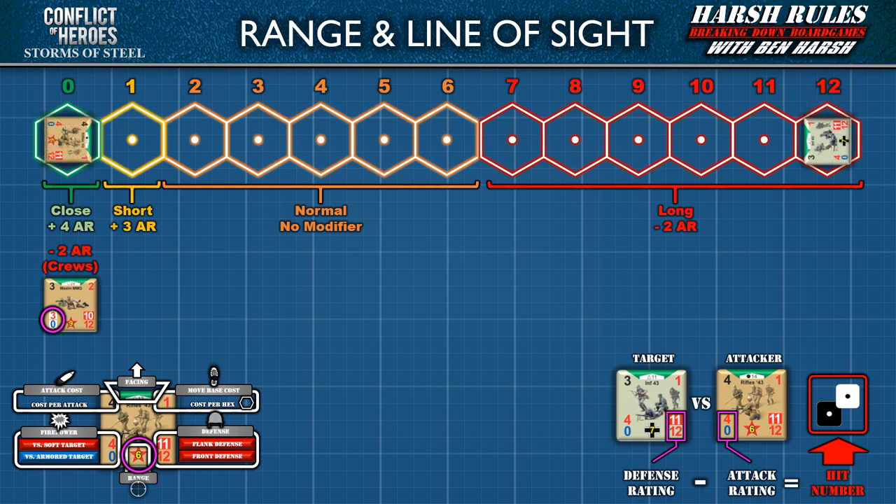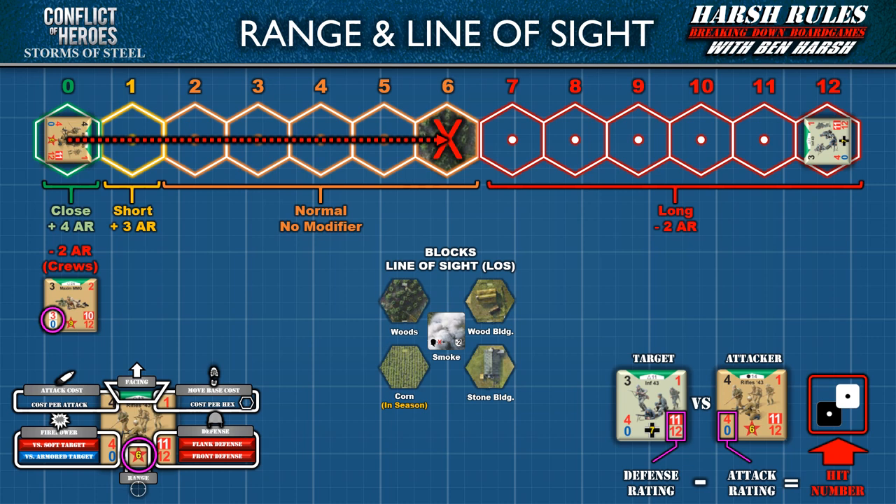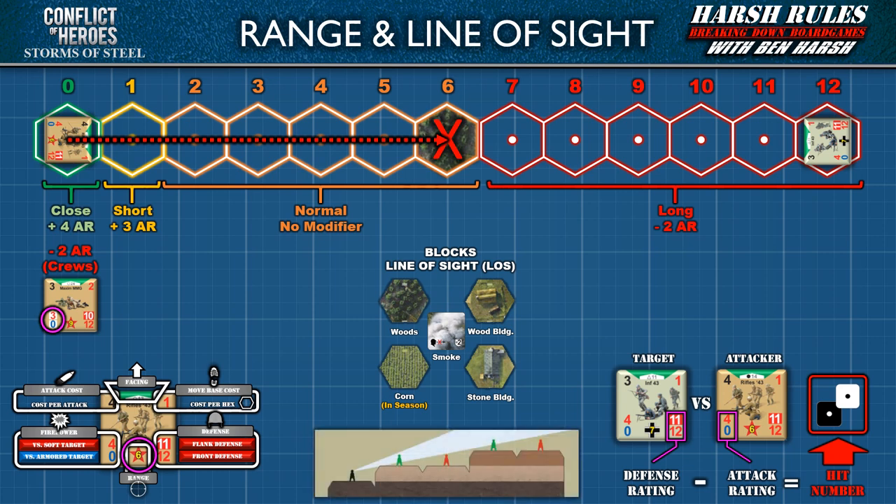Once a target is confirmed to be within the attacker's range, they must then establish line of sight, or LOS. Hexes with terrain features that block a unit's ability to see its target also prevent it from attacking. Most units can only shoot what they can see. Woods, buildings of any type, corn when it's in season, as well as heavy smoke markers all block line of sight. Additionally, 3D contours of the land such as hills and balkas may also block line of sight based on the position of the units involved.